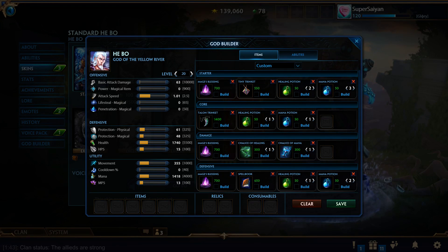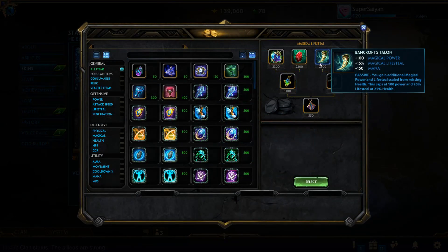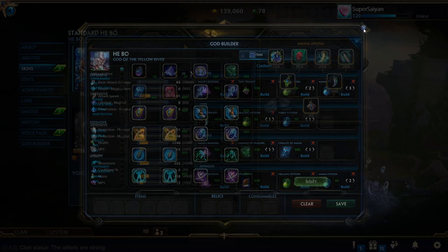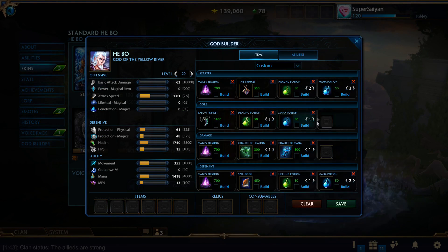Mage starts are actually very simple compared to all the other ones. Typically with mages they're going to be based around one item. The Talon Trinket with two potions is, without a doubt, probably the best start you can ever do in duel as a mage. If you're playing a god with a little more sustain, like Hades or Anubis, I would go Talon Trinket and two mana potions. As long as you're comfortable with the amount of lifesteal, the poke you're taking, and you're careful, you can afford this start.